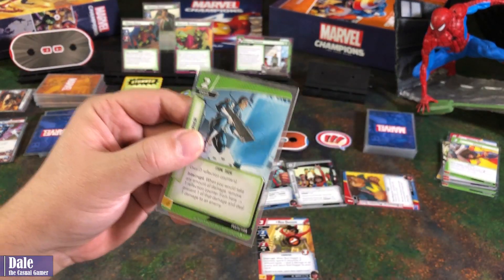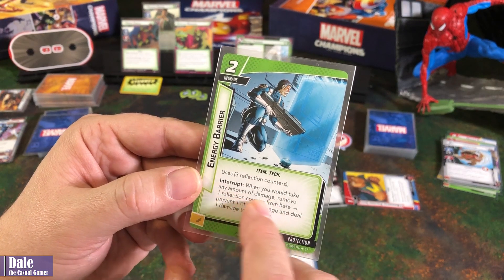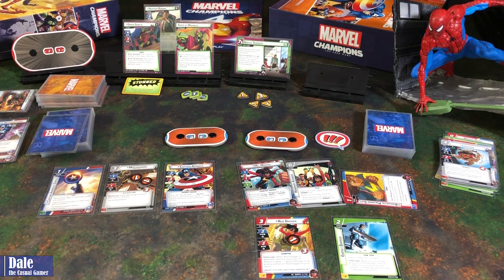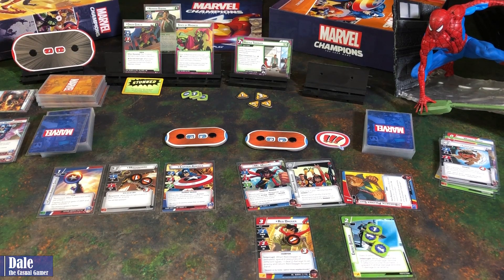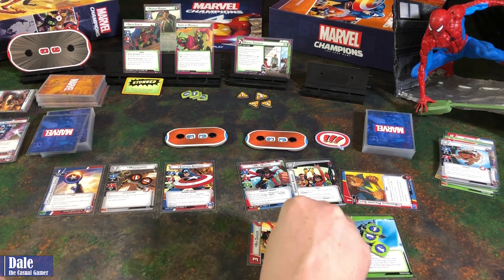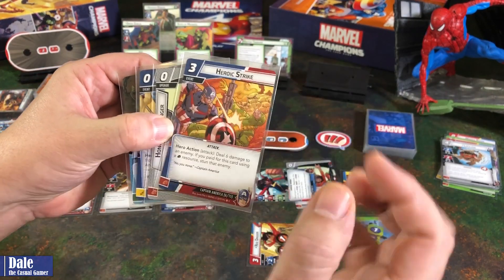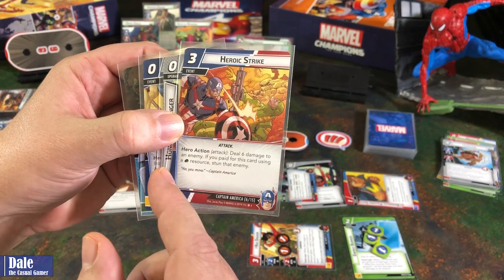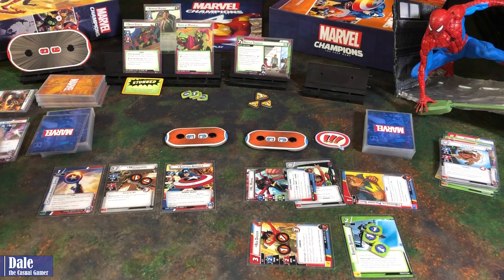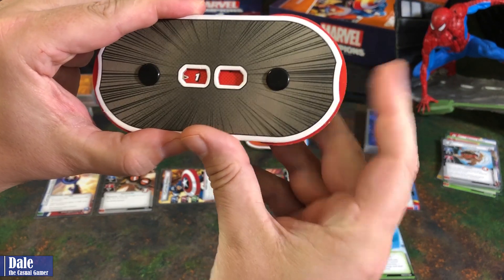We'll then play Energy Barrier with 2 resources. That's going to come into play with 3 counters. When we would take any amount of damage, remove one reflection counter from here, prevent 1 of that damage, and deal 1 damage to an enemy. Then Red Dagger will swing for 2, and Ms. Marvel will thwart for 1. We're going to have Cap swing using a Heroic Strike — deal 6 damage to an enemy. If you paid using a physical resource, stun that enemy. He's already stunned, so he can't be double stunned, but 6 damage is good enough. He'll go down to 15 health. Then we're going to swing for 2 more, taking him down to lucky 13.